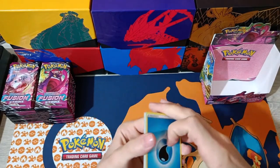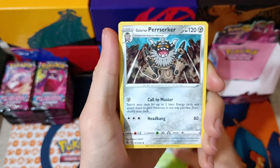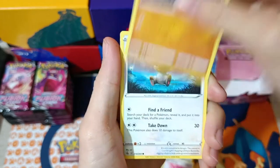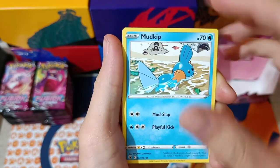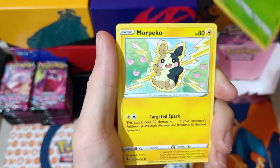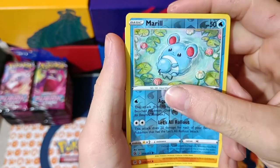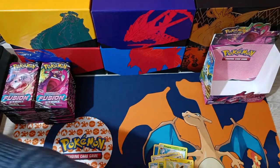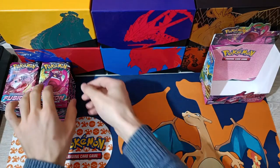Here we go. We got Water Energy, all the Goths, Berserker, Fusion Strike Energy, Drillbur, Puddibee, Mudkip, a Palossand, Caterpie, Morpeko, a Meryl, Reverse, and we have Claydol — all non-holographic. Nothing special from our first pack, but we're not even started yet. Let's go.